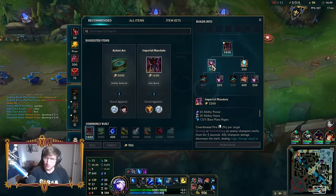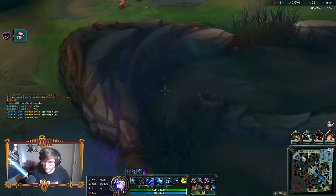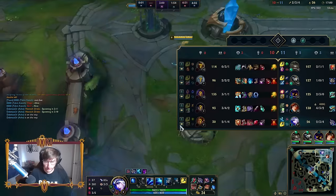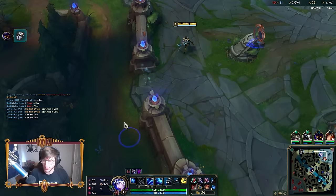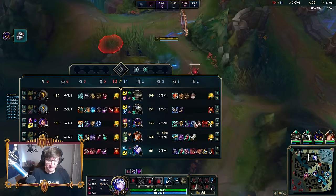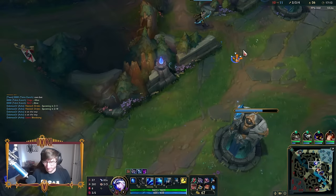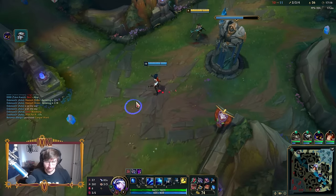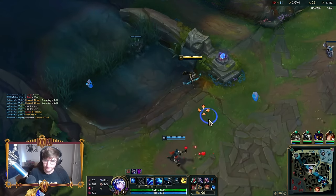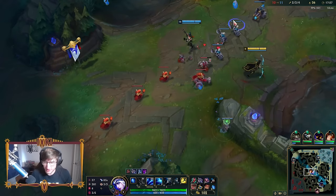They gave us just an inch and we took a mile. Like I mentioned earlier, if they miss Leona's E, you just kite them down the entire lane - you apply that permanent slow. Really, really crazy. That was Leona's first death. I just held my ult in that last fight until I had an angle on Caitlyn. Leona will obviously try to block it, but once she gets low enough she can't just stand in front of her any longer.